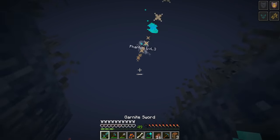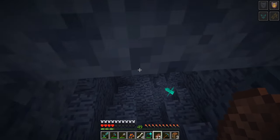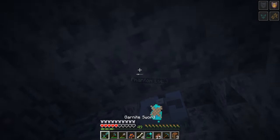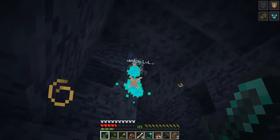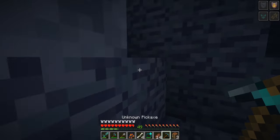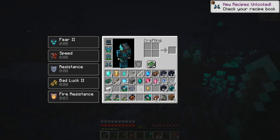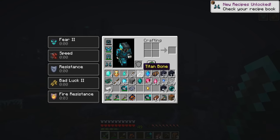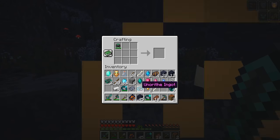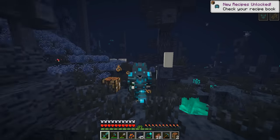I'm just going to let you watch my suffering here — no commentary, only pain. Yeah, this one did not really go my way. But after an hour of hiding, I finally got one more phantom soul. I made unirith boots, and when I put them on, I got permanent speed. Every armor piece had a different effect. I finished it off with making a unirith helmet — except this time it did not give me an effect, but it looked pretty cool.